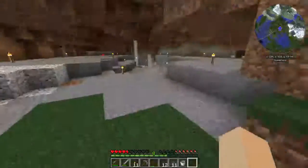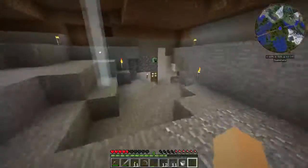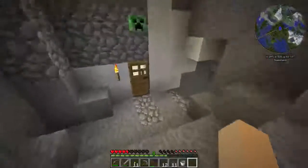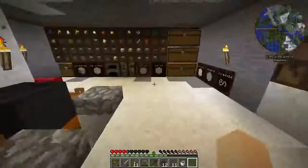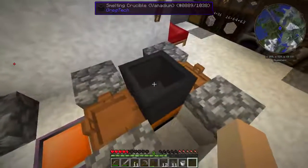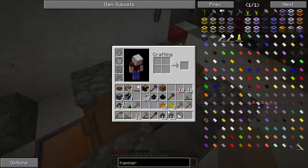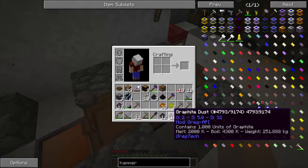I want to put in a set of stairs just to get me up and down — it's a little bit easier, but I want to make some better looking stairs in cobble. Today we're going to try to make some steel, and I'm going to try to get carbon out of this graphite.